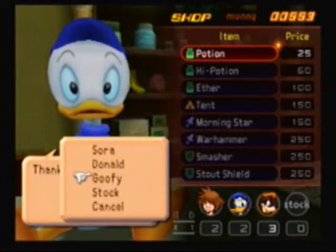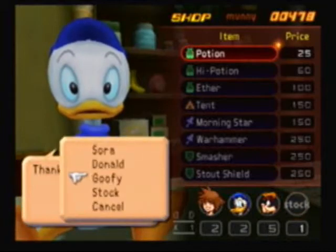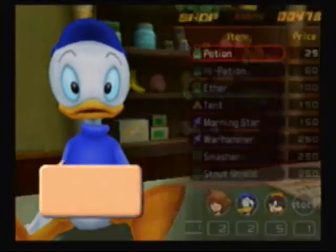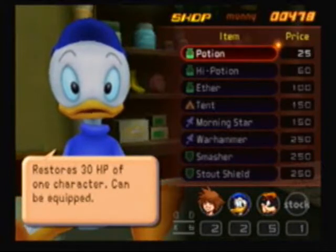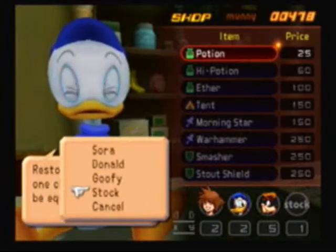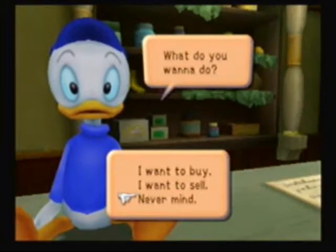You'll notice I'm buying the items one at a time, but that's only because they're going into Sora, Donald, and Goofy's inventories. If you buy for stock, you can buy as many at a time as you want — up to 99 in your stock. I'm actually going to put 10 in my stock. Sora, Donald, and Goofy are each maxed out, so that's good for now.